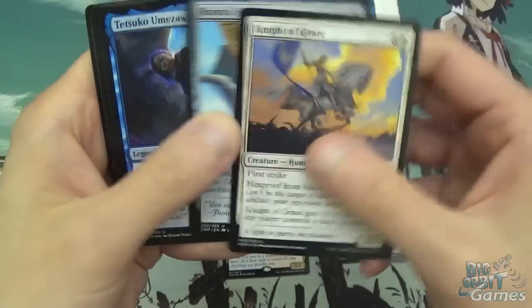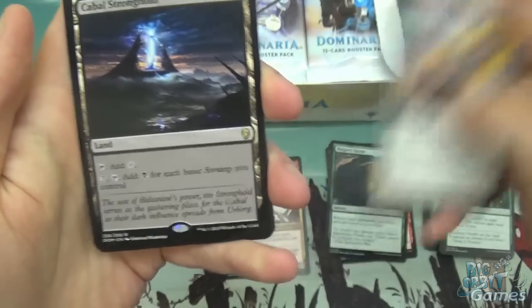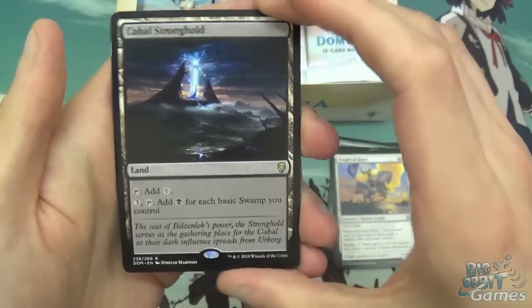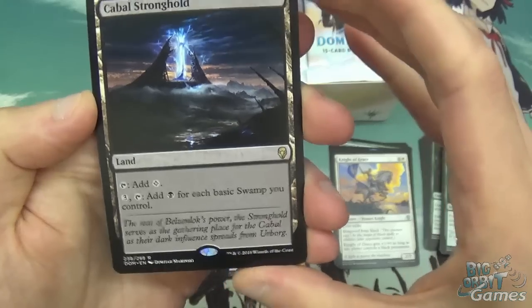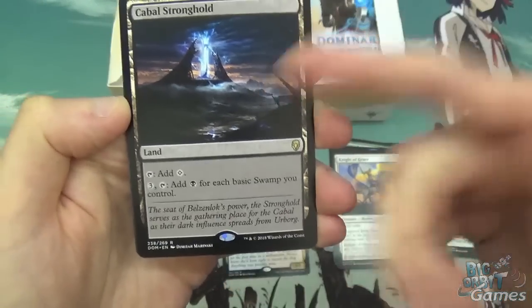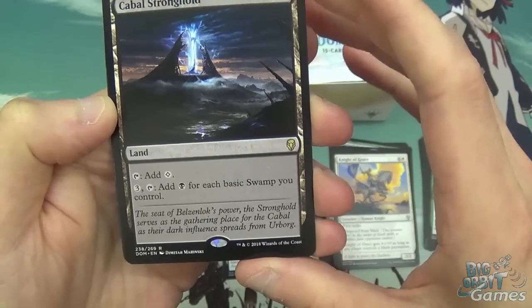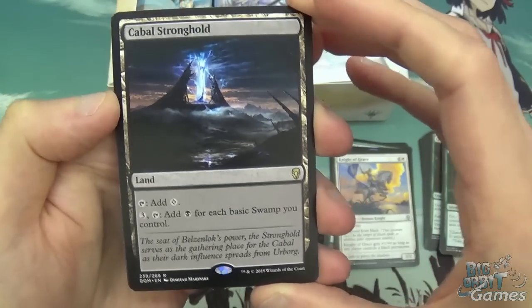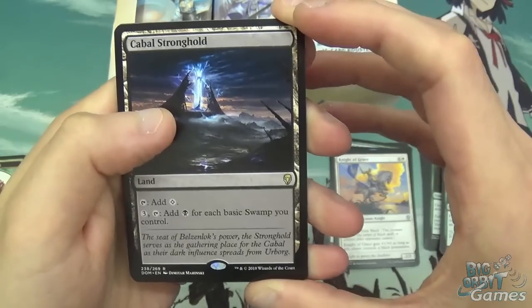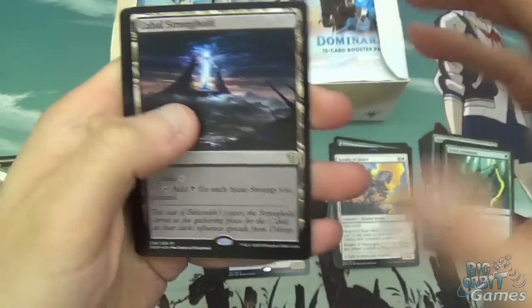We've got Knight of Grace, Jura's Familiar, Tetsuko Umezawa Fugitive. And Cabal Stronghold as our rare, which is a pretty good land if you play mono black — you can tap it to add colourless, or pay three, tap it, and add black for each basic swamp you control. So only really going to be used to maximum effect in mono black, but still pretty good.